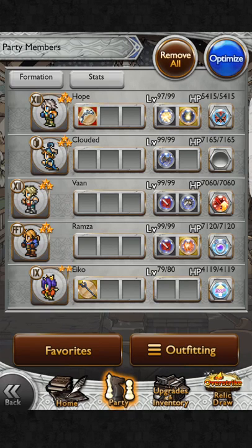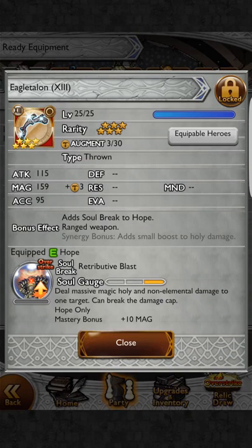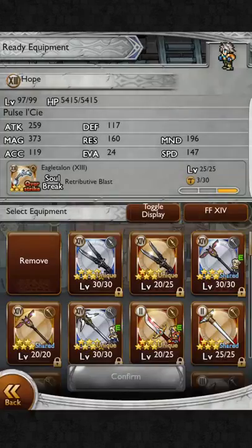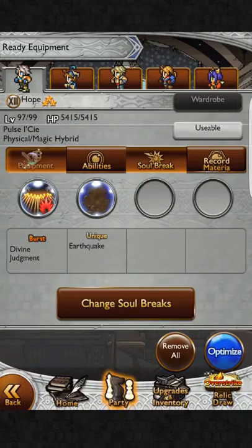Let me go to my party section — you can see I have everybody unequipped here. So, soul breaks and equipment: unique soul breaks come from relics that go to a character. I have this Eagle Talon for Hope, and right here it says he gets Retributive Blast — it's an Overstrike soul break. You can see that bar by the icon is not filled up, so he hasn't mastered it. I can take it off and put it back on, but it's not mastered. If I remove this equipment, he will no longer be able to use that soul break — it's gone.